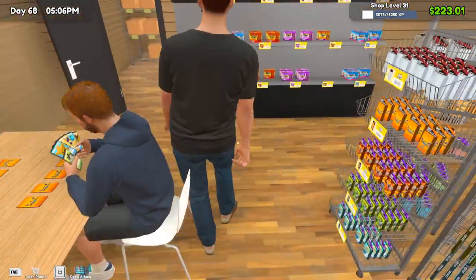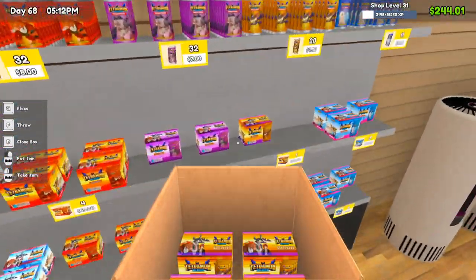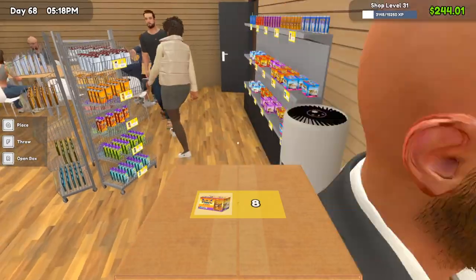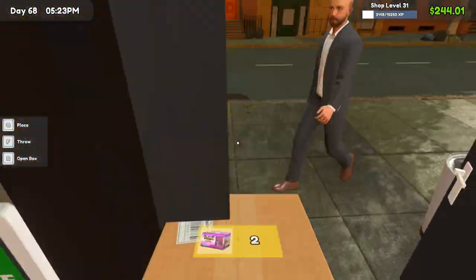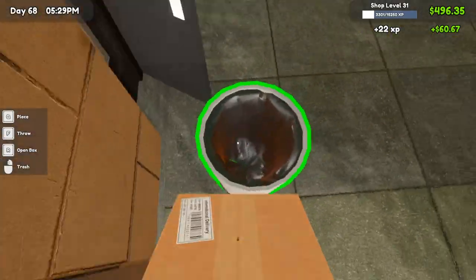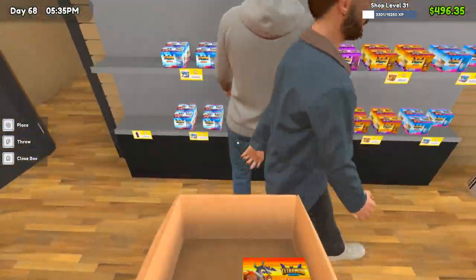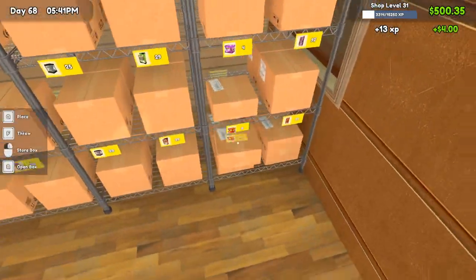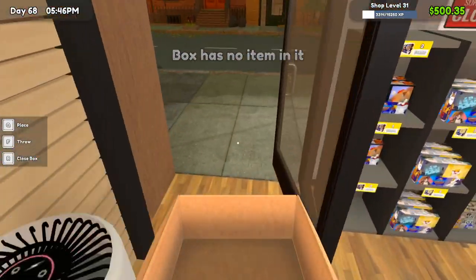Yeah, we definitely need to take care of all this box crap going on here. I definitely want to get another stocker as well, because this is ridiculous — having empty spots on the shelf should not be happening. We should not be having empty spots on the shelf at all. It's just uncalled for. So definitely going to look into potentially getting another stocker. We did hit level 30, so we could get — what's his name — I think his name is like Daryl or something.